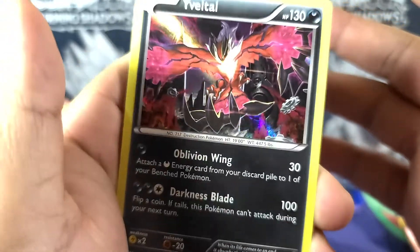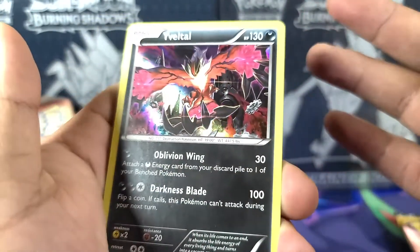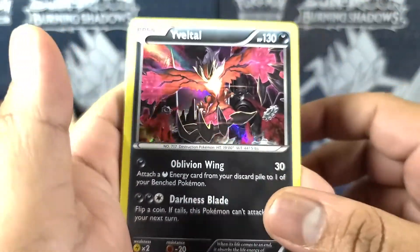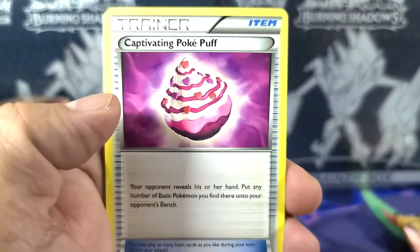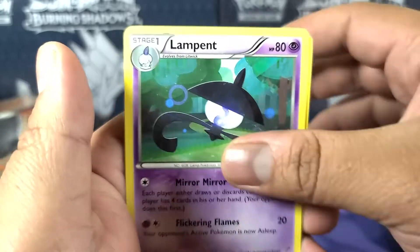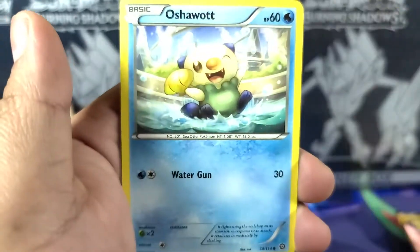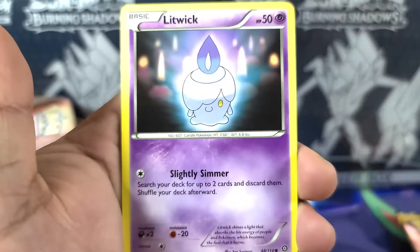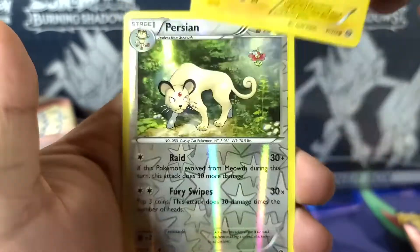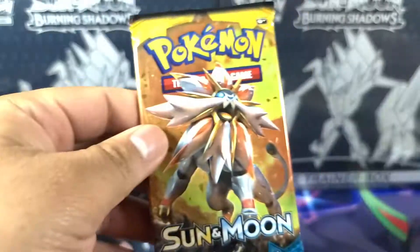Some cool cards out of the way — I believe it's four as well. We went straight to the rare one. Hey, not bad at all, look at that! Nice, let's go. Quickly: Lampent, Hawlucha, Marowak, Ponyta, Liquid, Joltik, and the reverse.